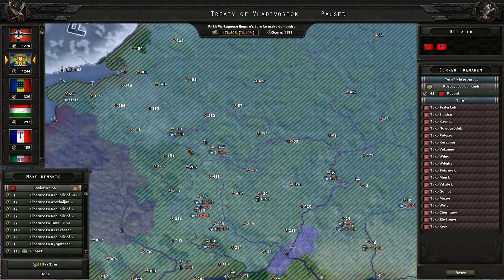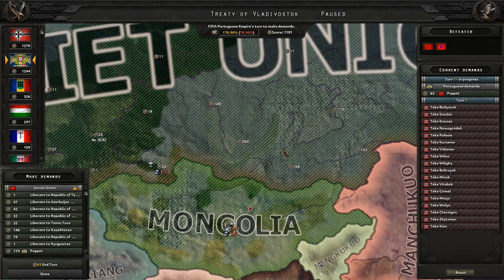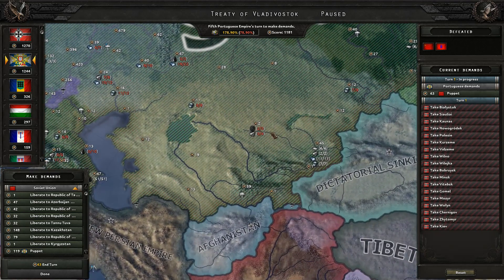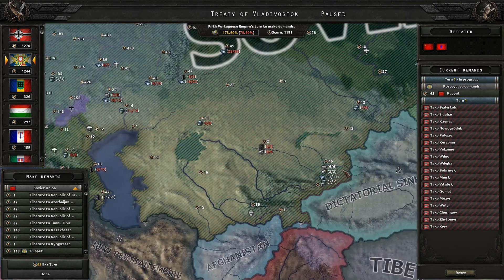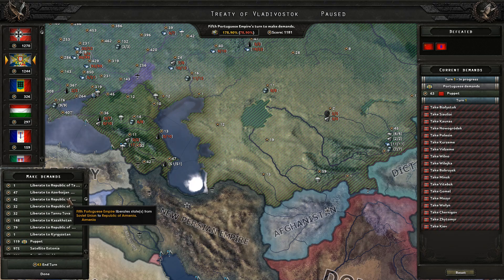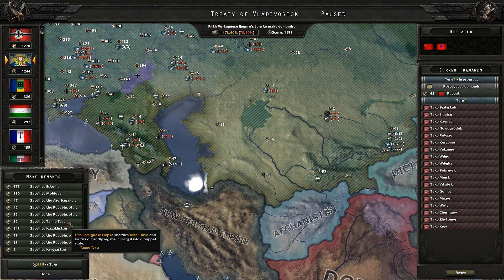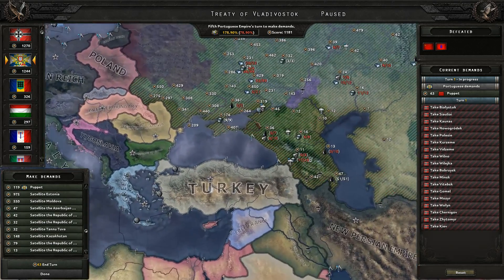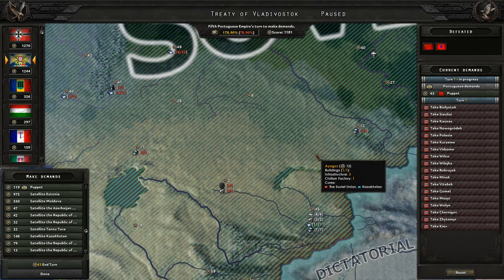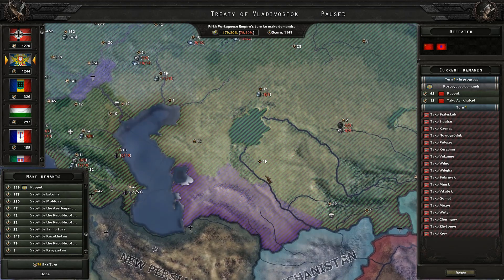As far as what territory we can grant, there's a lot of things here that need to be dealt with. If we want to keep the Germans from expanding too much, we also need to deal with that. I'm not seeing any steel over here at all. The only steel provinces we own would be this right here and this one — that is all. We could satellite some other powers rather than liberate them. The best way would be to puppet them.